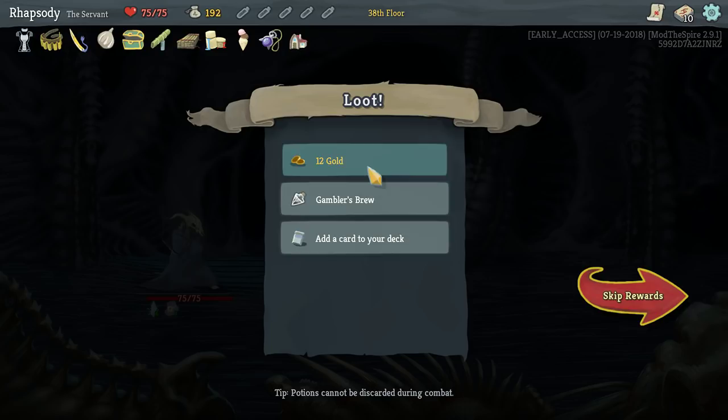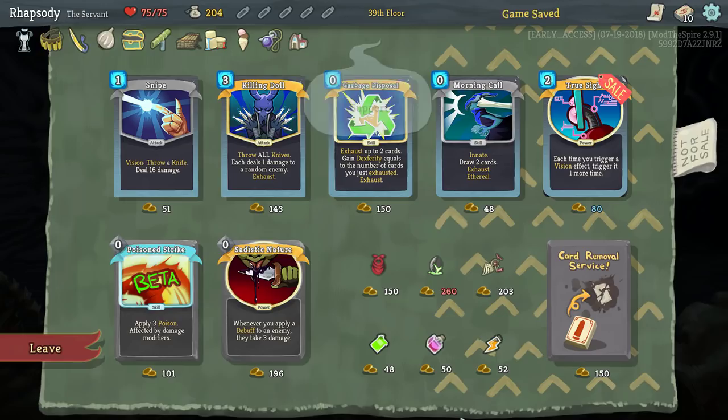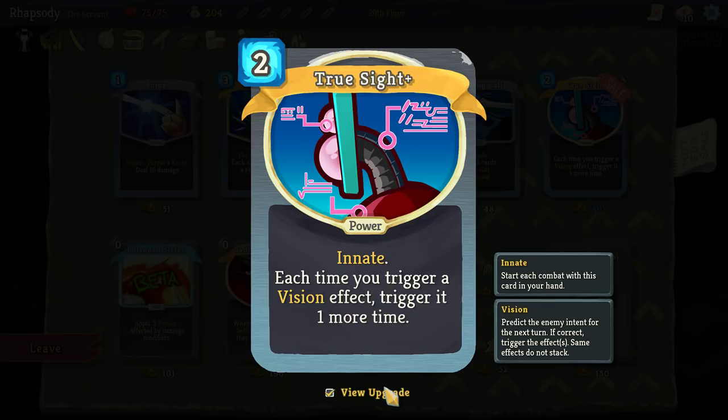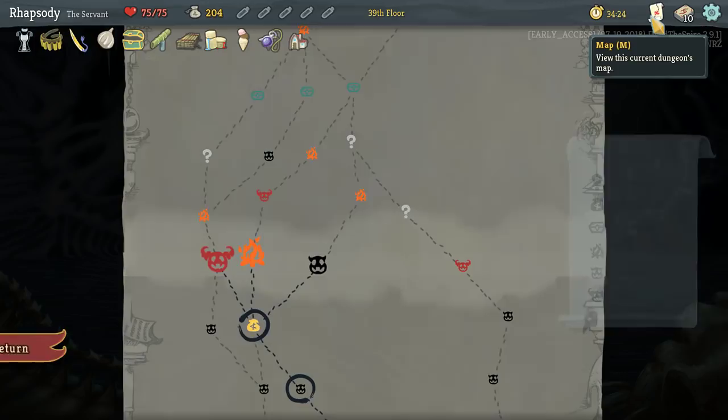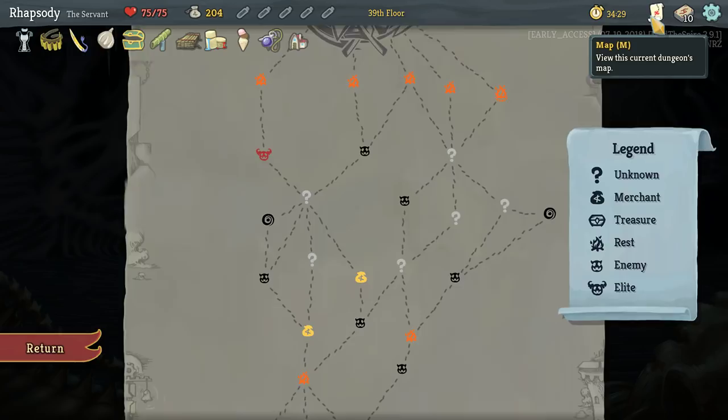Gain some gold. Each time you trigger a Vision effect, trigger it one more time, and it upgrades to be Innate — that's really interesting. Bandana: gain two Thievery for the first three turns of combat. I can farm money, and let's take it.